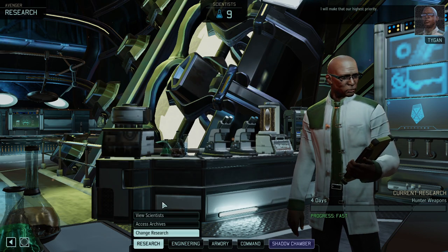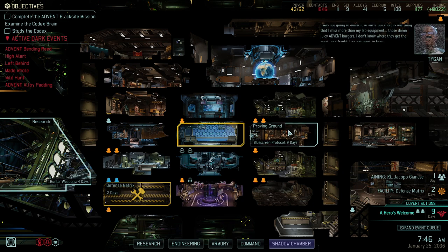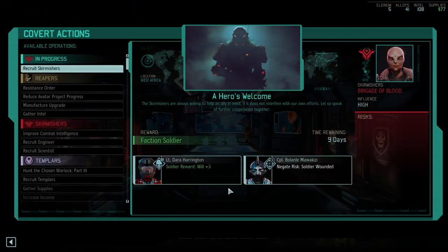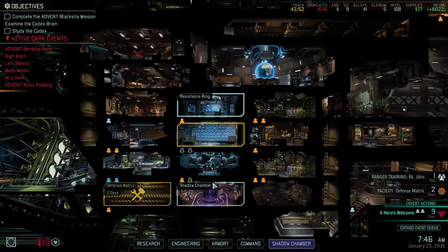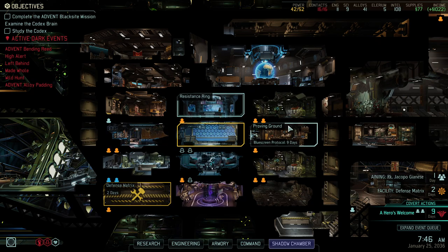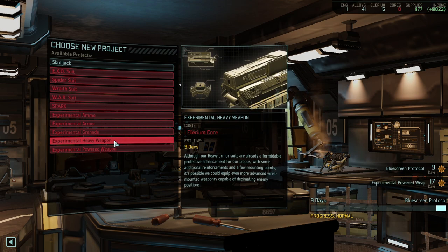One dark lance, one dark claw — four days. Making that our higher priority. Let's take a look at where we stand. Blue Screen Protocol still takes a few days — that'll give us the MP weapons and hopefully another heavy weapon. In terms of the resistance ring, we're recruiting another Skirmisher — that's great — and then afterwards we're infiltrating the stronghold, so we'd be ready to go for the Warlock as well. Defense Matrix is almost done. I'm hoping we get a few more cores, because the quality of this run depends on the amount of cores we're getting.